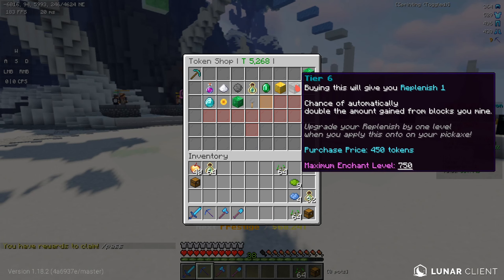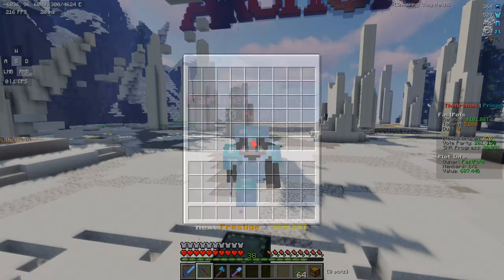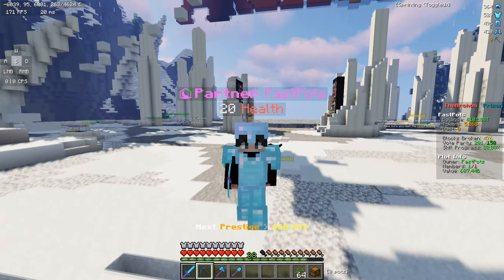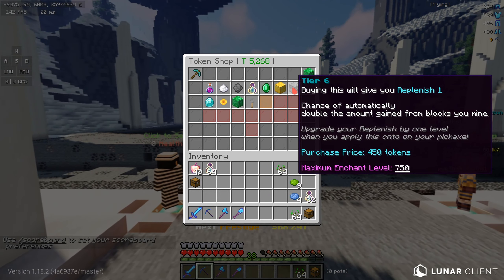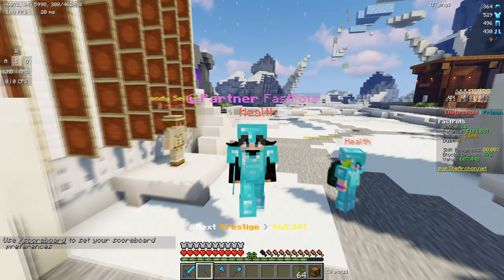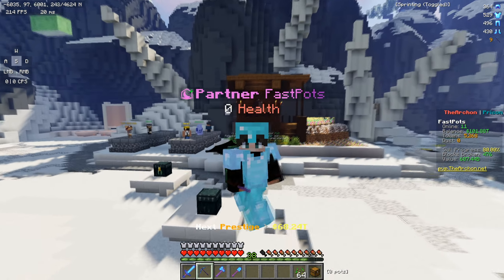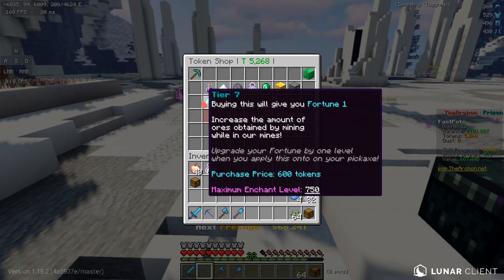The one enchant that I think is very useless and not really worth spending your money on is probably repelish. The reason I say you shouldn't buy repelish is because it is very useless. I know it gains you more blocks, but if you want to save your money on Minecraft, the best way is not to buy this — because yes, it might make your money back, but think about the amount of times you could buy other things and get more OP stuff quicker.